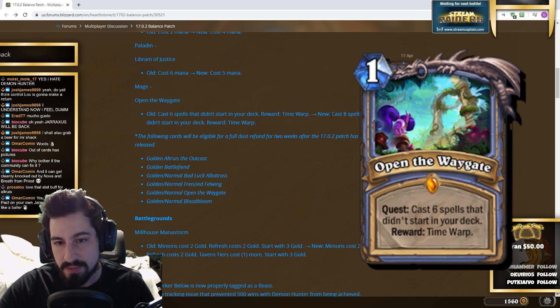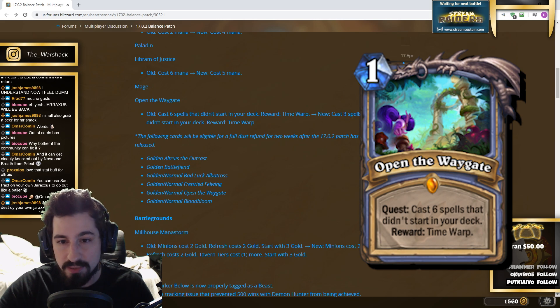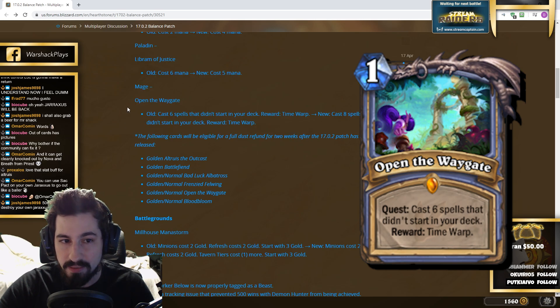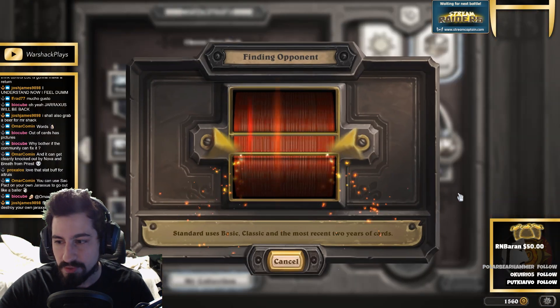Open the Waygate now costs eight spells instead of six. The spells don't really matter because if you're playing Wild and any control deck, the difference between six spells and eight spells is just one to two turns — and the deck's still going to beat you anyway. Against aggro you're still going to lose. They literally didn't change the Waygate at all; they just made it slightly take longer, but it doesn't matter how long it takes because if you're playing a control deck, they have all the time in the world. And that's all the changes.